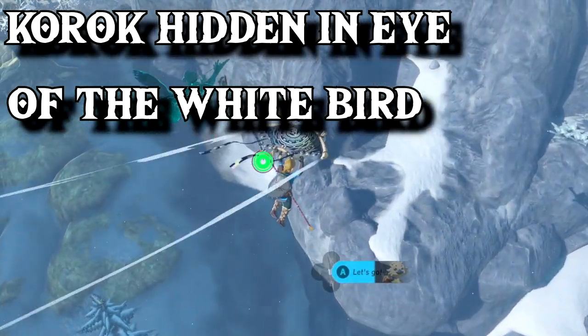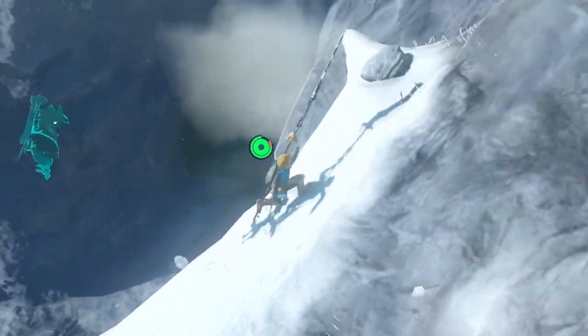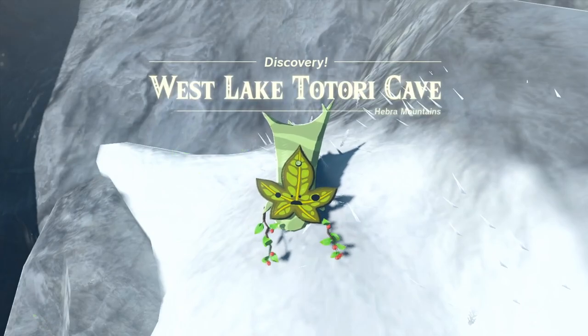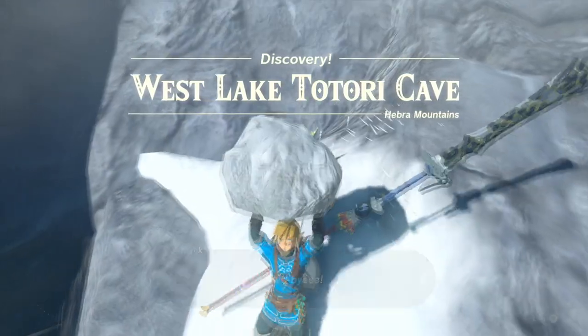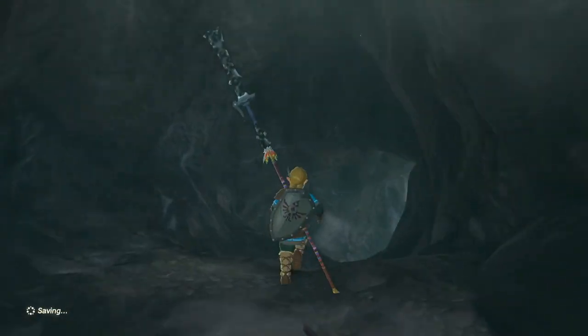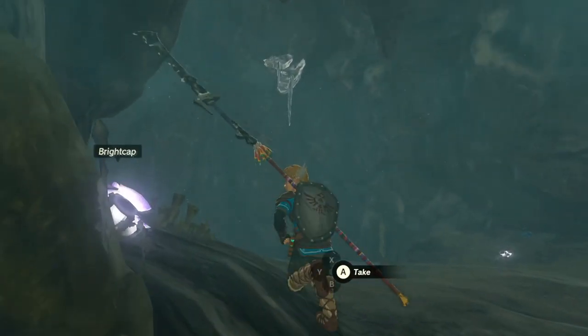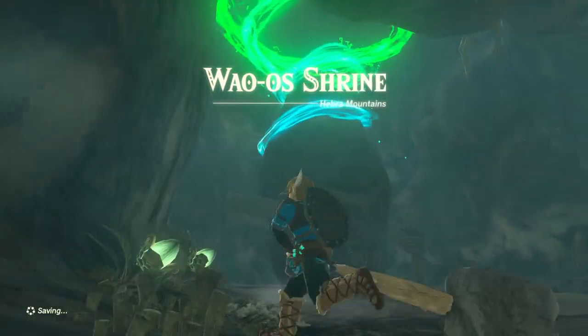There's also a Korok hiding there in the eye of the bird, so grab it before you head in. Other than that, just head to the back of the cave. Here lies the Wall of Shrine, above her power.